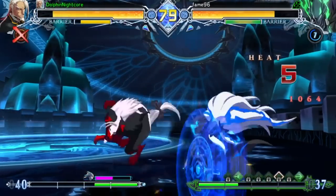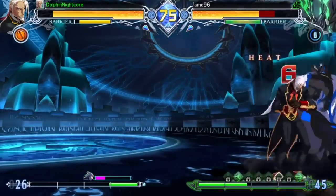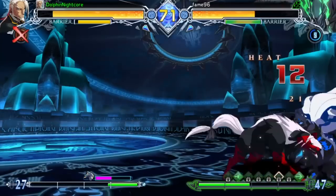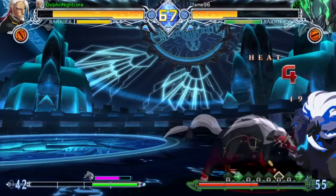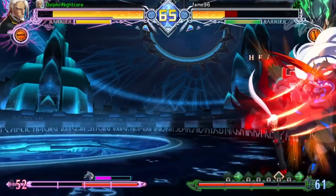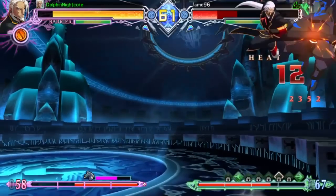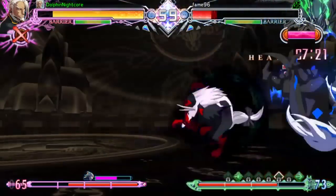Falkenhayn is a pure rushdown character with high mobility and some of the dirtiest mixups BlazBlue has to offer. Wolf Break's overhead is unreactable, forcing players to constantly guess low or overhead any time they're blocking in wolf form. Almost any clean hit he finds in neutral can carry the opponent to the corner, and his mobility also provides him with an excellent whiff punish game. Falkenhayn is recommended for players who love unreactable high-lows, high execution, resource management, and high mobility.